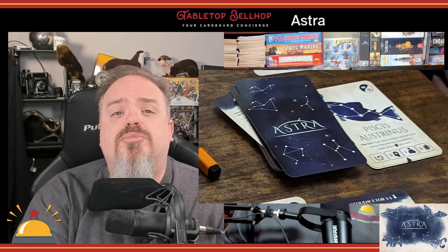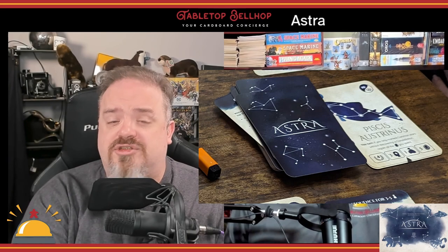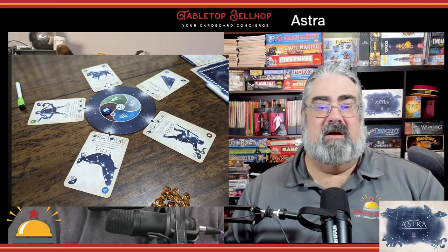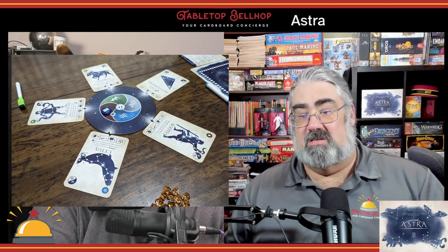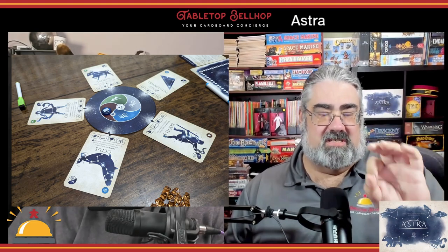Setting up Astra is pretty quick. You take the deck of constellation cards, shuffle it, and pull off a stack — the number based on player count. You put the game-end card on top of these slightly askew and put the rest of the cards on top of that. You then flip up and discard one card, starting the discard pile. You place the appropriate main board — a little round board that situates everything — in the center of the table, and draw and place cards around it from the deck.